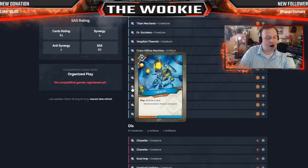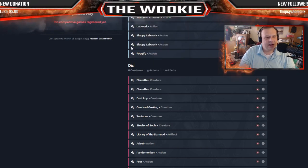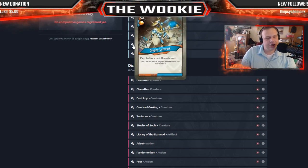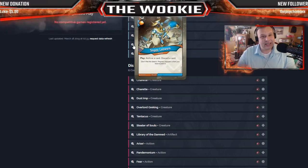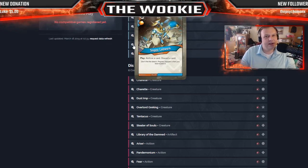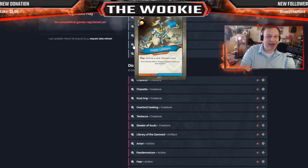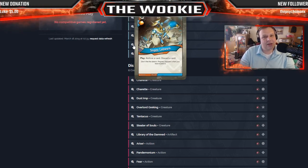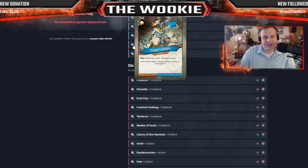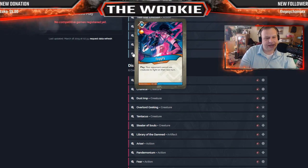Twin Emission deals two damage to two different creatures — works super nicely. Lab Work for one Amber: archive a card, easy as it gets. This deck really wants to archive. Then there are two Sloppy Lab Works. I prefer Sloppy Lab Work over Lab Work because in a pinch I may have a card in my hand I want to deep six but I can't because I'm not of that house — Sloppy Lab Work lets me discard a card I don't want and refill without being house-restricted, plus I still get to archive a card. Fogify for one Amber: your opponent cannot use creatures to fight on their next turn.